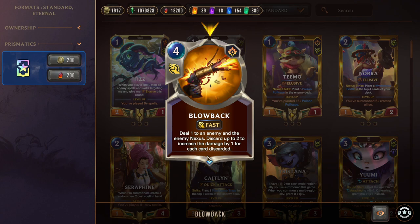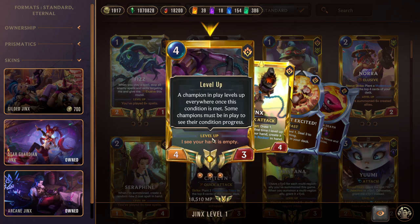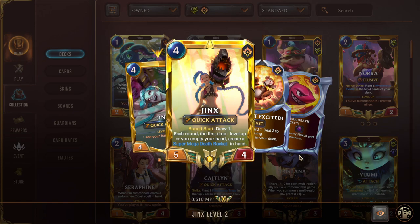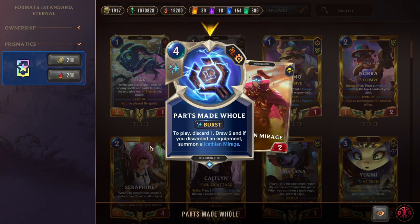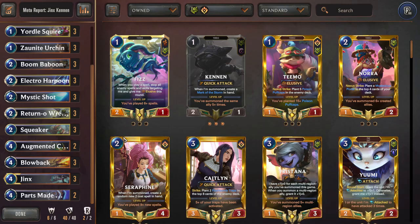Of course we have Jinx herself — the discard champion. If our hand is empty she levels, and when she levels she gets a three-damage Rocket to hand that also deals one AOE to the board. Yeah, she draws us more cards, we re-empty our hand, multiple Jinxes means direct damage, get more Rockets — burn win condition. Then we have Parts Made Whole, which we can actually run in this deck because Return-O-Wrench plus Parts Made Whole is a really broken combo. Worst case we discard something that's not the Wrench but still draw two, which is really good. If we do hit the Wrench we also get a three-two body — nice for burst attacking or burst blocking if we don't need the weapon anymore. Super sick synergy. That's it for the deck rundown.